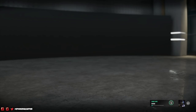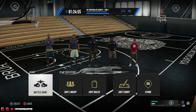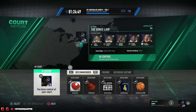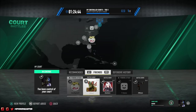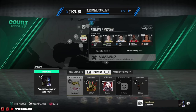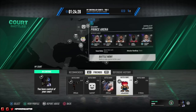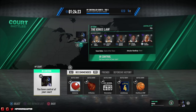Let me hop into Court Battles real fast. Court Hype is really the only way you can get Court Hype, from what I understand. As soon as I come inside I earn rewards for defending my court — I got 250 hype points. I can attack people and get tiers for crates and more hype. I'm in control of my court; my court is a 79 overall. There are recommended opponents and you can go up against friends as well.